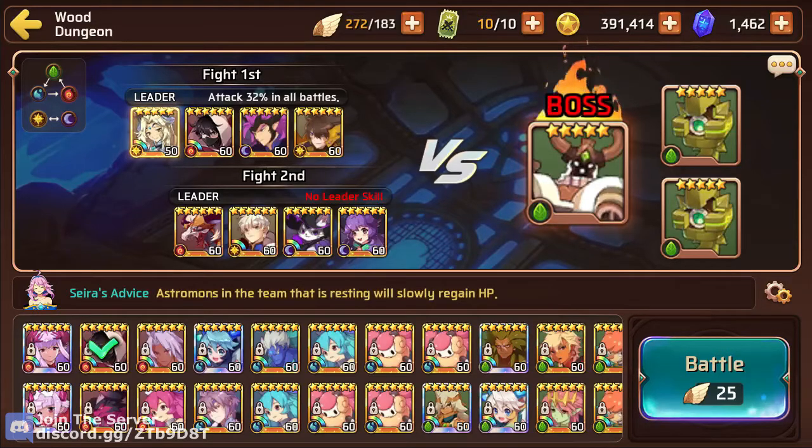Then I've got my fire shinobi, who's a nuker, and then dark Thor as usual — he's going to be the debuffer and also part-time nuker with his active. Then the light seafreak is going to be a nuker as well, double courageous strike. As for team 2, I'm not even going to be using it, so it doesn't even matter.